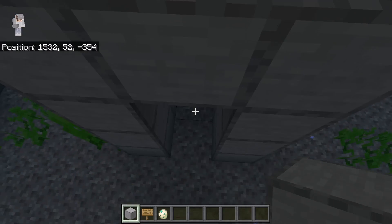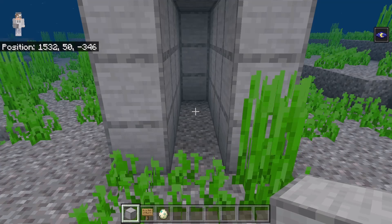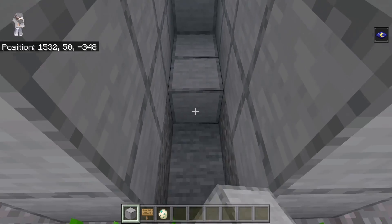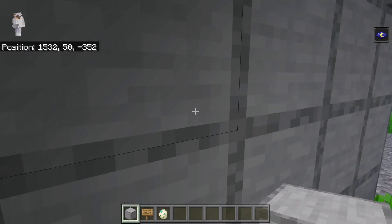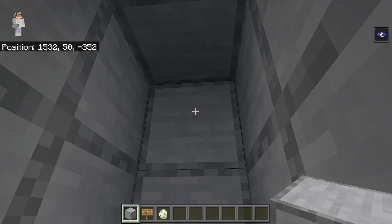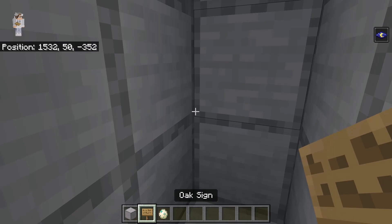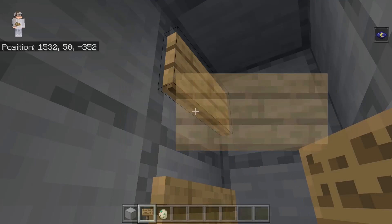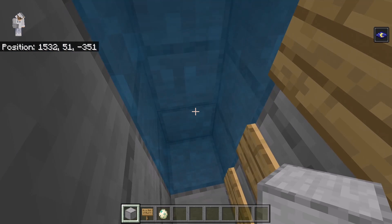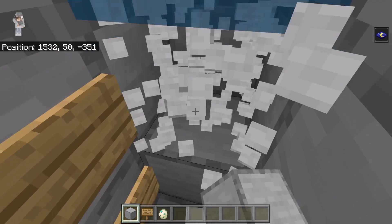Now place 2 blocks over here and 3 over here. Once you have done that, go to this side. Then break these 4 blocks. After you have done that, place 4 blocks over here. Then go over here. Now place 3 blocks over here, 3 over here, and 3 over here as well. Then break these 3 blocks. Now place a sign at each of these spots — by doing that, this area should no longer have water. The next step is to place 3 blocks over here, then break them. After you have done that, break these 3 blocks and these 3 blocks as well.